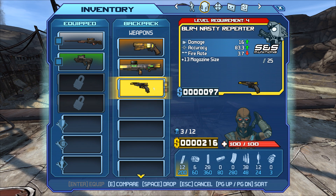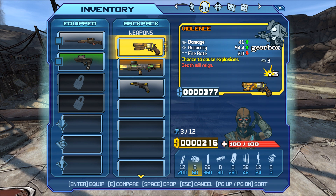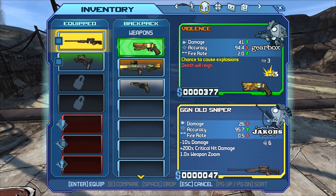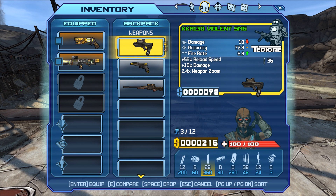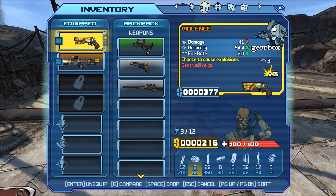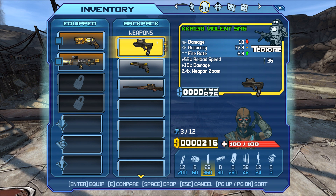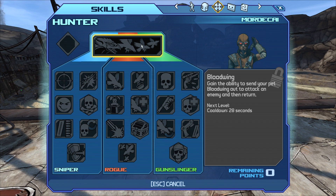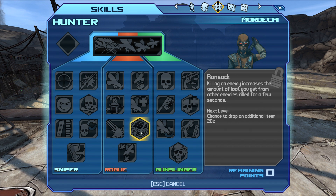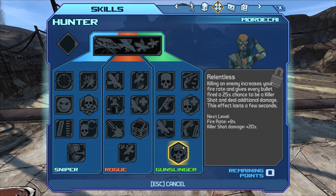So these are going to be the new weapons you get for having played the game already. They added, I think, six total Legendaries to the game. We have Violence and we have Hive Mind, and they don't have a level requirement. I wonder if they'll scale with us — they're definitely going to make the early game kind of easy. Should we even use those in the Let's Play? Let me know in the comments.